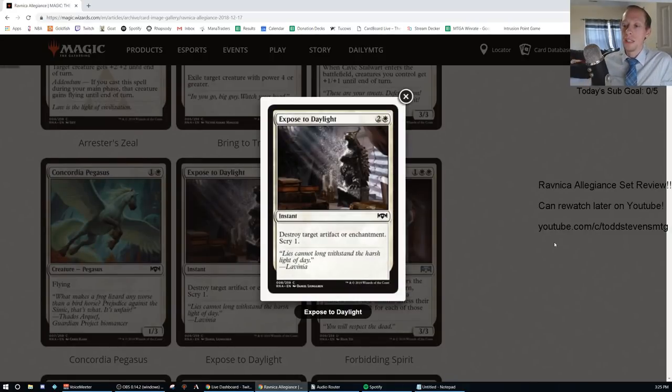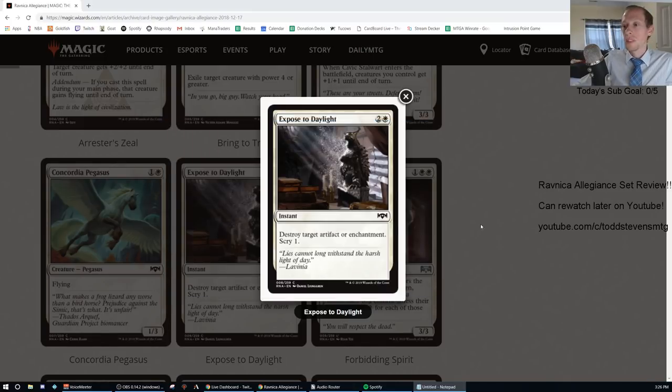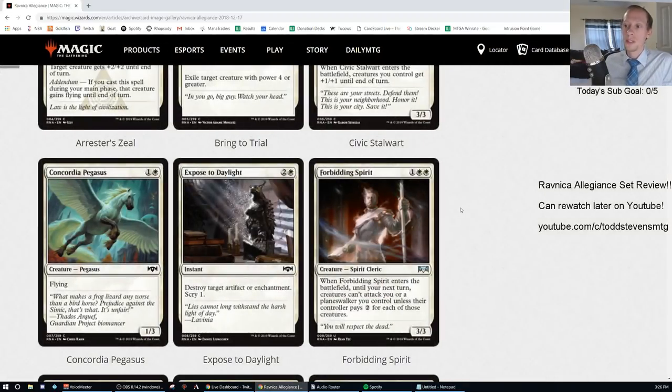Exposed to Daylight: two generic and one white instant, common, destroy target artifact or enchantment, scry one. I could see this card seeing some sideboard play — it's similar to Invoke the Divine, which I said earlier was a D. The scry one certainly makes it better. I think this is a D — we'll see some sideboard play sometimes, but not very often.